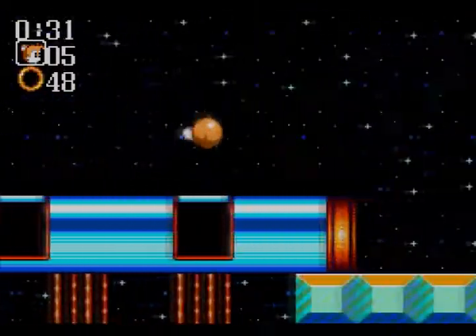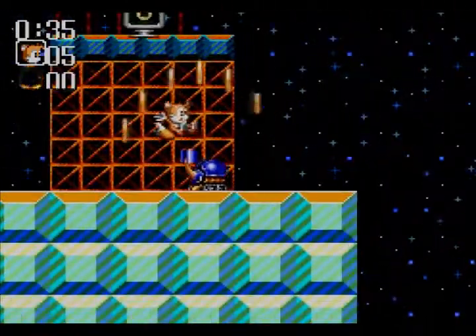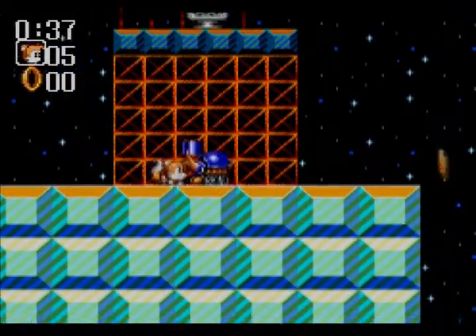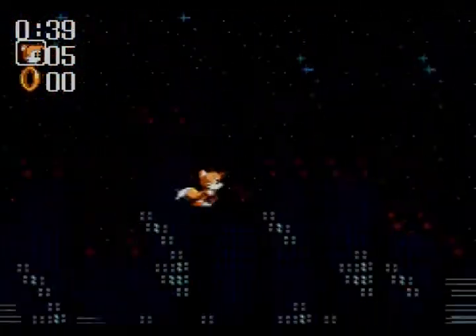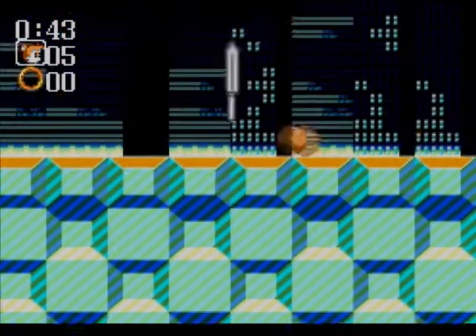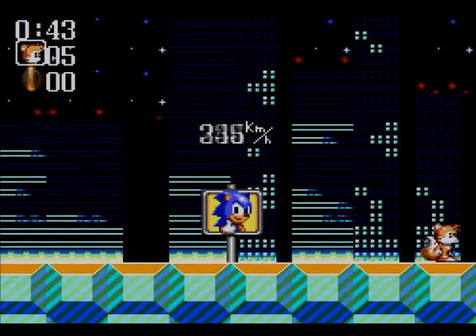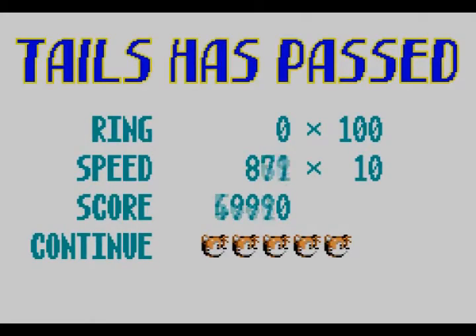I will explain something about the rings. I believe it's either 50 or 100 — it's probably 100. I just got hit there like a dumbass. Every time you get either 50 or 100 rings as Sonic, you'll automatically be put into the special stage. Speaking of Sonic, we have him on the signpost. What does that mean? Well, for Sonic it means you get an extra life. For Tails, it means that you get a continue.